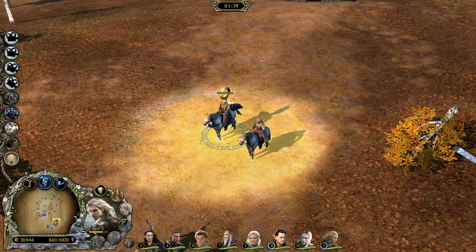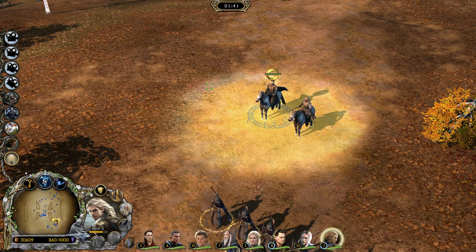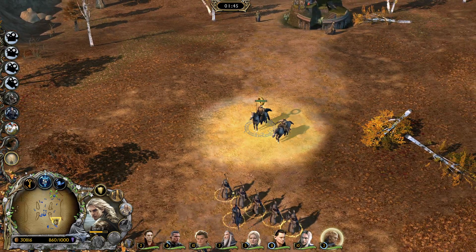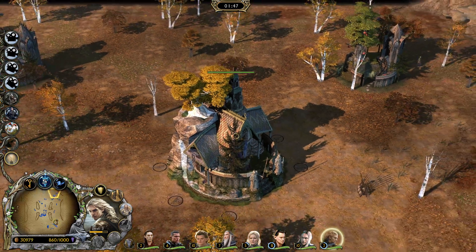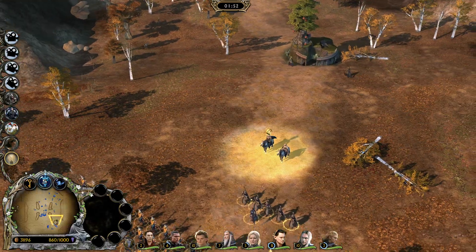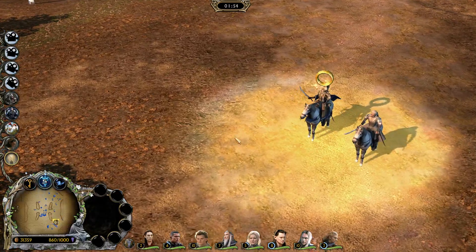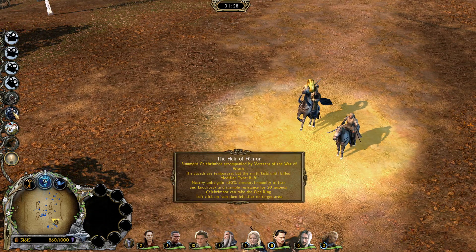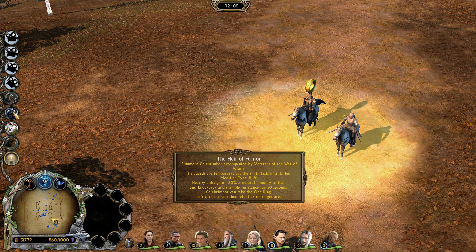We have the Ring here, and Glorfindel is kindly holding it for us. We can take it back to the fortress, where we get Isildur. But he's not that interesting. Isildur doomed the line of men and all that other jazz. But our tier 4, the Heir of Feanor, summons Celebrimbor and veterans of the War of Wrath.